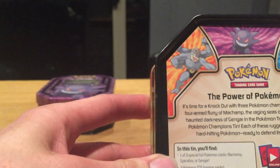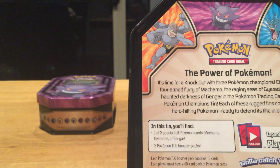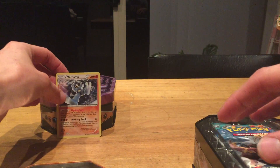You get one of three special foil Pokemon cards — Machamp, Gyarados, or Gengar — and you get three TCG booster packs. I'll open it now for you. And here is the Machamp! I'll carefully get it out without damaging it.